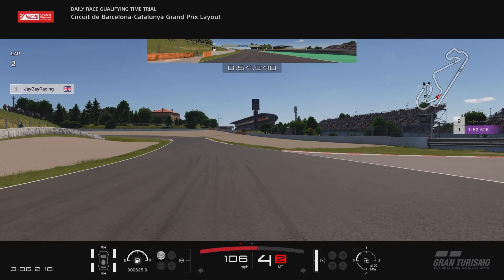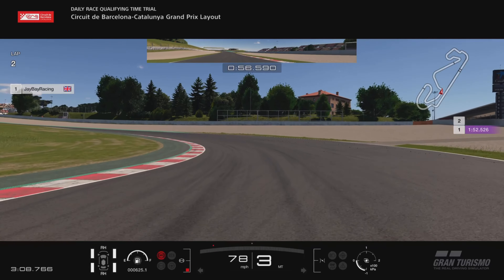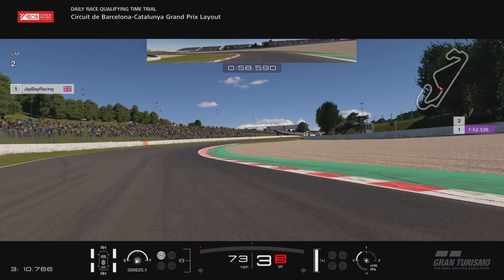Next, we're looking out for the start of the kerb on the right hand side — braking on there but quite quickly trail braking down. Keep it in third and feed the power in as soon as you touch this kerb on the left hand side.